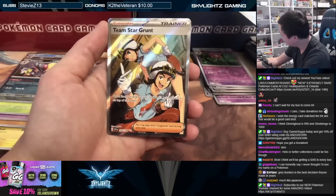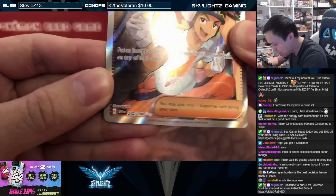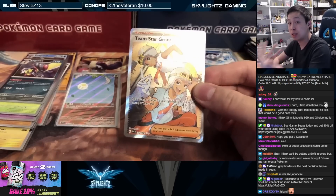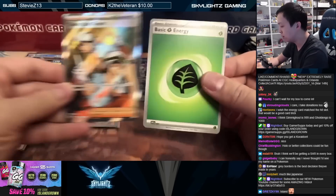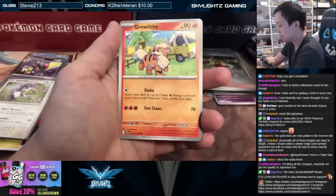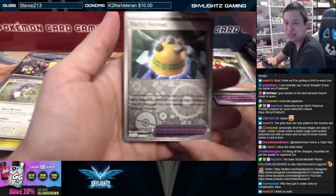Team Star Grunt full art trainer — as you can see, this is a double star. There are black stars, silver stars, and gold stars, and single stars, double stars, and even triple stars, so there's a variety of different rarities now. It feels slightly less bad because every pack has a guaranteed holo, but let me get a triple star!